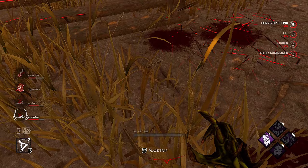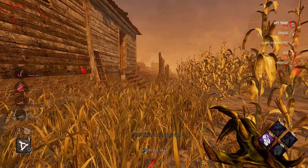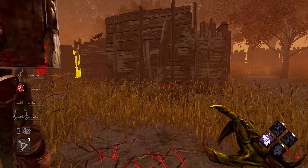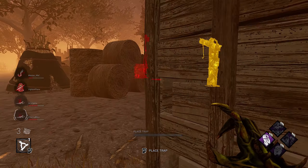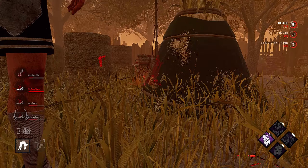Poor Fang — she gets up and gets downed instantly again. Meg has so much distance, probably gonna get the unhook too. Oh, she's crouching — she thinks I have a trap at the hook.